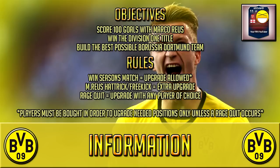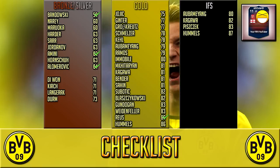The rules are: win a seasons match equals one upgrade, a Royce hat-trick or free-kick goal equals an extra upgrade, and a rage quit equals an upgrade of any choice. The players must be bought in order — you'll see from the checklist. They must be bought in order to upgrade positions only, unless we get a rage quit. So if I've got a center back that's bronze, I can't go buy a silver striker — I have to buy a silver center back.